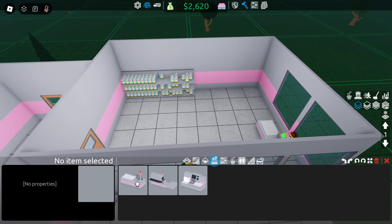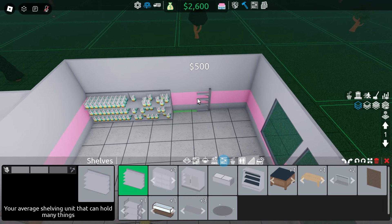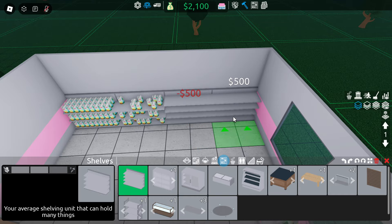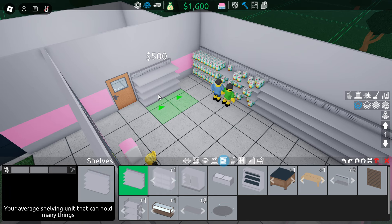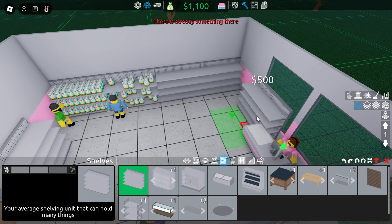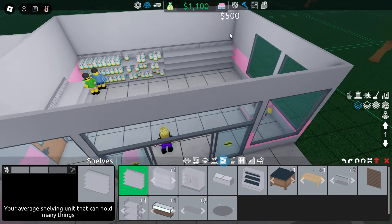We need to go to the build menu and probably build some more shelves. Let's build some more shelves — put one there, one over there, then we can have another one right there, and one there. Well, that sucks. There's already something there — not great. Okay, we got one shelf there. Nice.